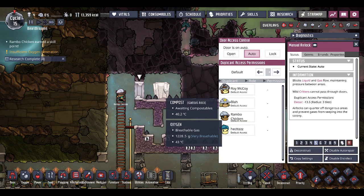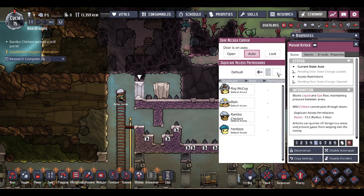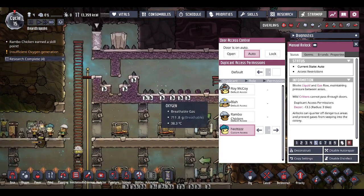I don't want everybody going in here and dealing with this compost heap. I'm going to set it as default locked. I want everybody allowed to go out that way in case they get trapped, but I don't want everybody going into that room. The one person I do want going in there is Hex, because I gave him improved strength - everybody else should be disallowed. That's all set up correctly now.